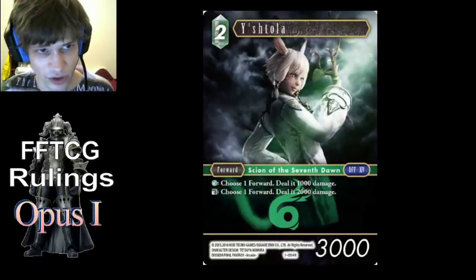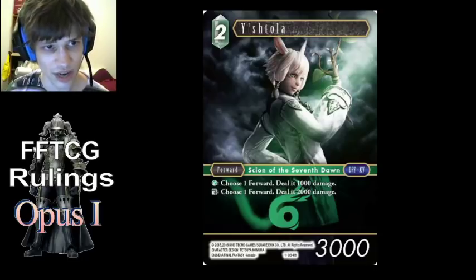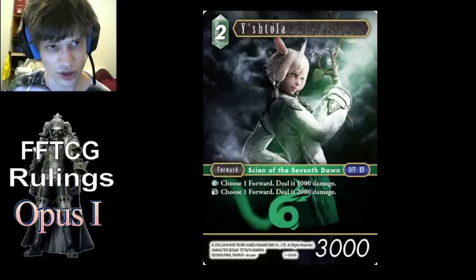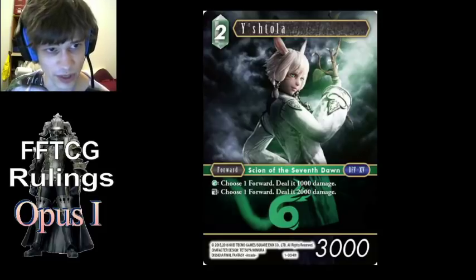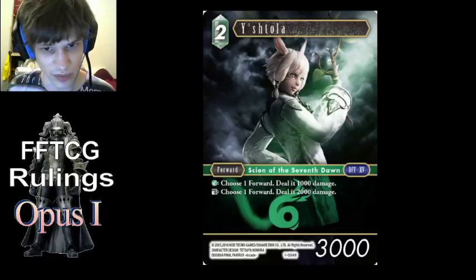Stealth — it's the same as Firion, but I want to emphasize it. The ability, which is 'pay one wind, choose a forward, deal 1000 damage' — you can't discard one wind card to use that ability twice or deal 2000 damage, because even though it's the same ability, you still have to activate it separately. Once you activate it once and pay the cost by discarding a card, the extra CP disappears. Next time you activate it, you have to generate more CP somehow.